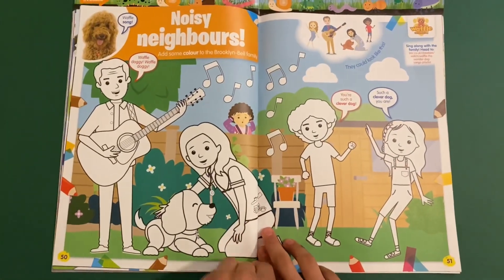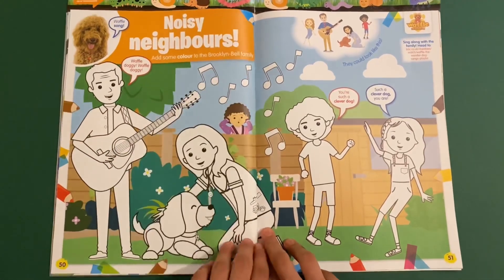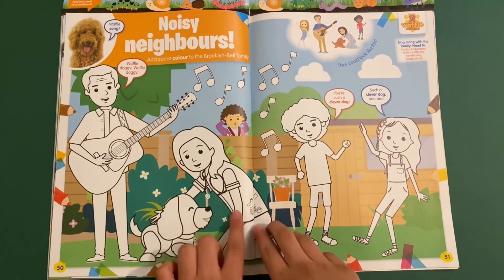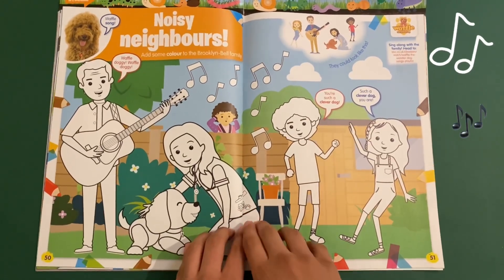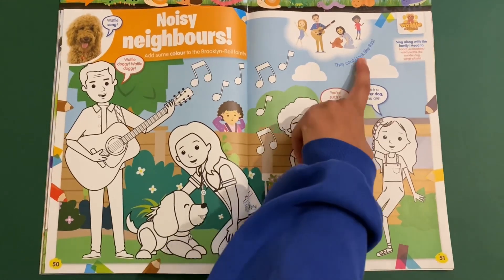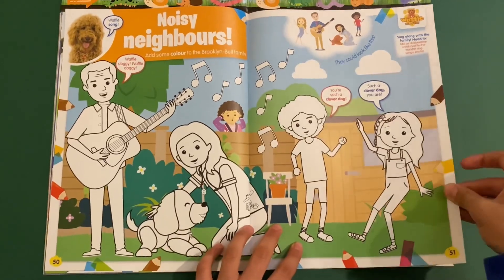Then you've got Waffle the Wonder Dog — Noisy Neighbours. Add some colour to the Brookington Bell family. Of course it's such a clever dog — 'such a clever dog you are' — that's the theme song. More colouring in here, and they could look like this, which of course is what they look like.